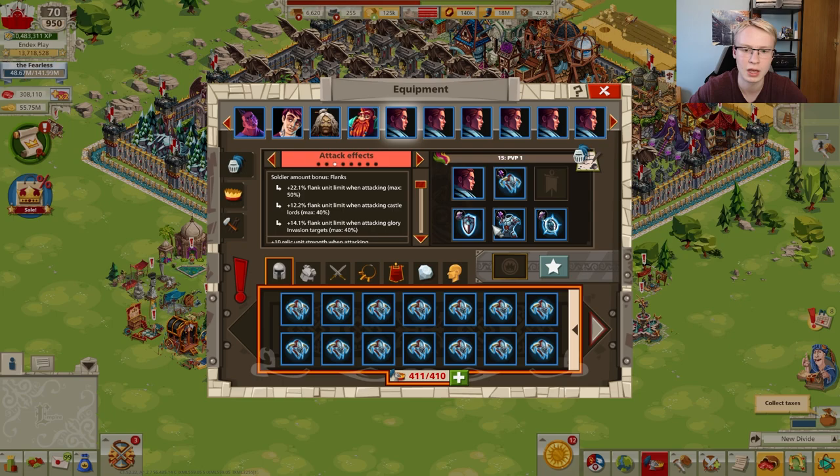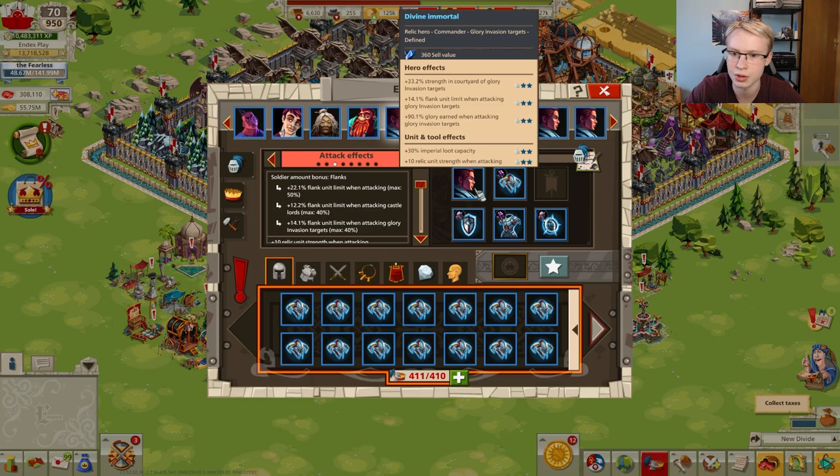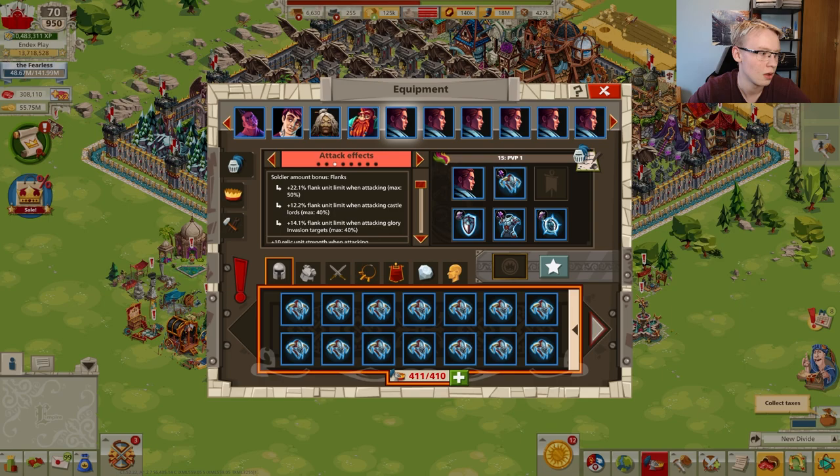The soldier amount bonus for flanks will also apply to the front with this second-generation equipment. We will also have general attack strength on front and flanks, and attack strength for support units. Additionally, you'll be able to get a bonus specifically for mid-unit strength when attacking — for example plus 12 mid-unit strength when attacking — so you can increase your mid strength further by using a suitable commander. Other bonuses include number of troops at the front specified for NPC and castle lords, and chance of stealth detection mode reduction.